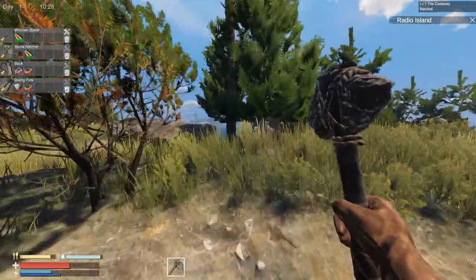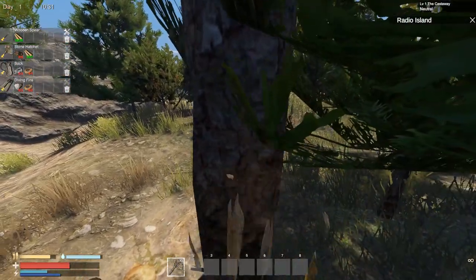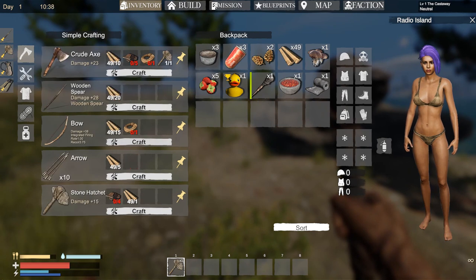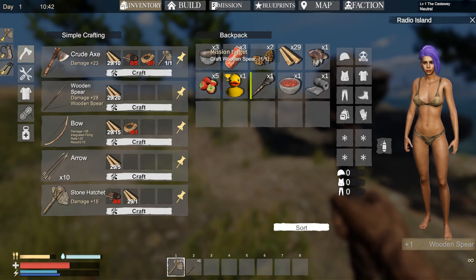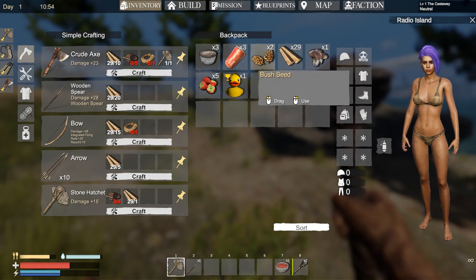We need to recover a bit of armor stamina, then chop down one more tree. Now I think that we can already craft a spear. Let's craft this straight away. For the crude axe we need a rope. I kind of want to put some stuff in my inventory slots so that way you have a little bit more space.